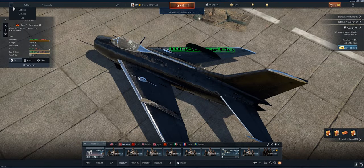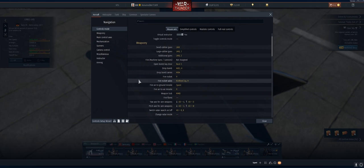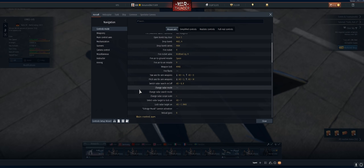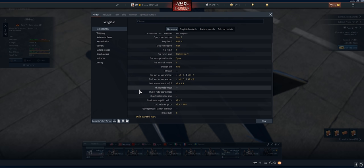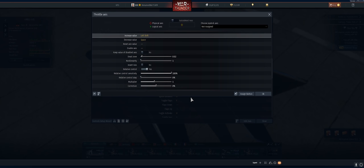My controls are surprisingly fairly stock. A couple big differences: H and 9 are my two big keys. Key 9 has my rockets and missiles; middle mouse, which is also the scroll wheel, has the missile lock; and airbrake, bombs, and boosters are all bound to H. My throttle is a little different - Shift is throttle up, Space is throttle down. The big thing is changing your multiplier and sensitivity so throttle response is very, very quick.